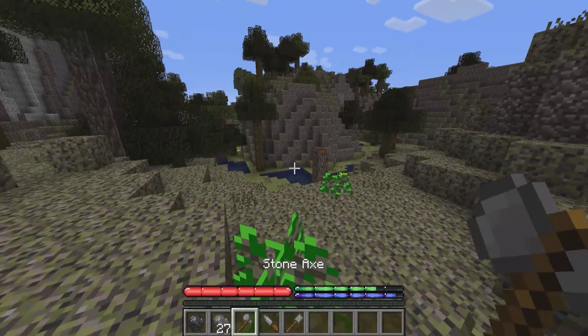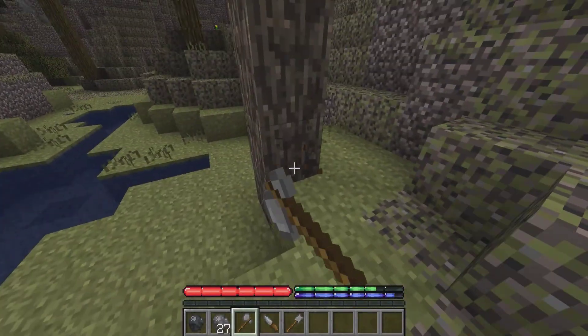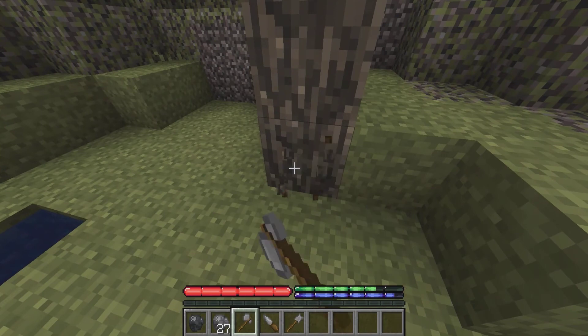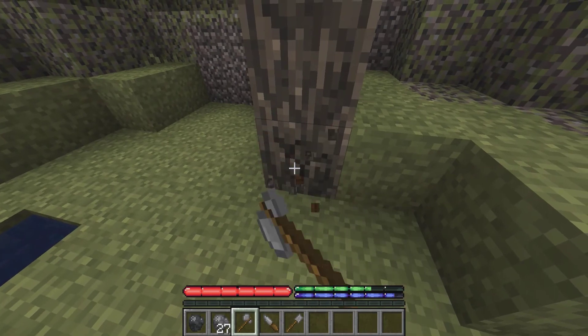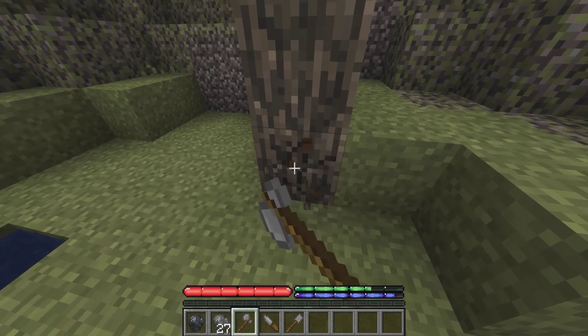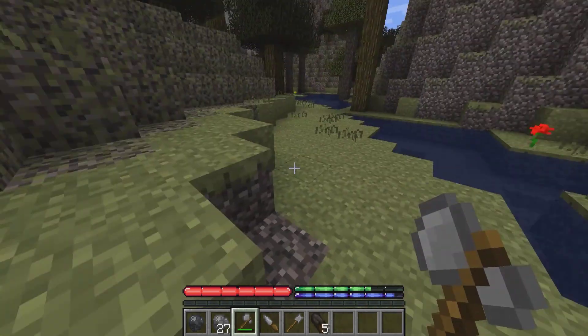So now that we have an axe, we can actually chop down some trees. The good thing is that all we have to do is click on the bottom one and start chopping, as you can see there. And in just a few seconds, it should chop down the whole tree. Yay, we got some wood.